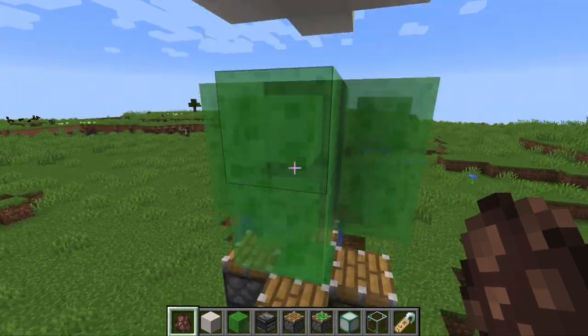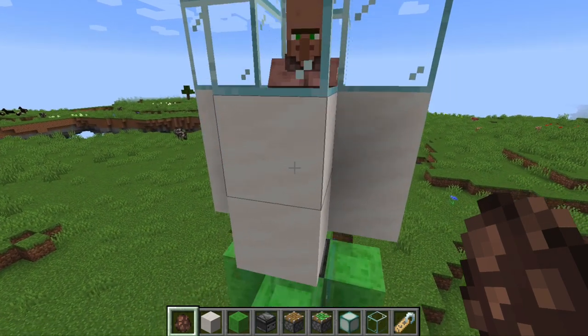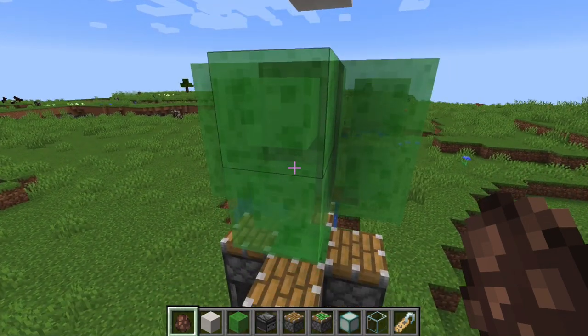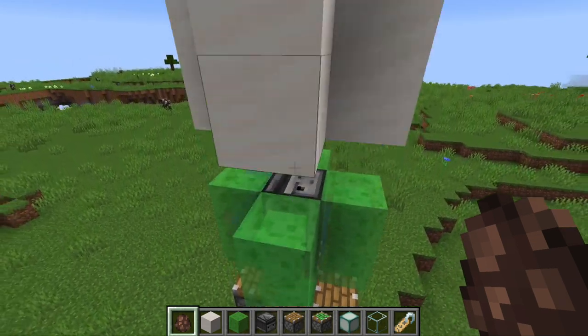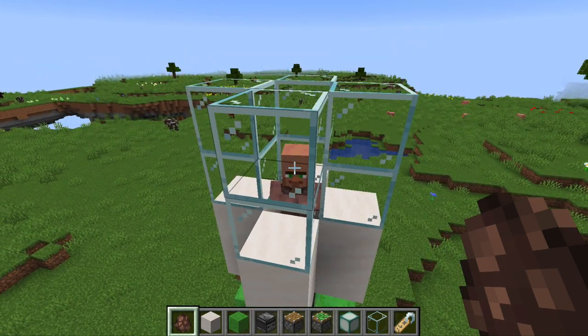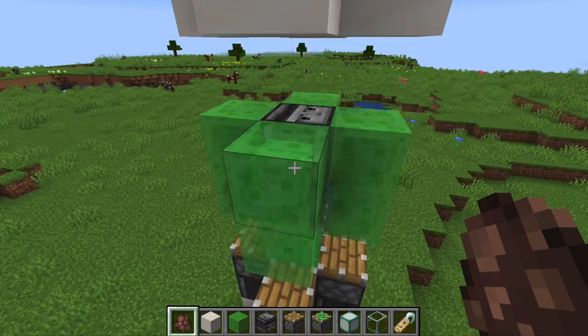We're going to show you what your rocket's like. Those two down there are mechanical parts and the top part is the capsule part where you'll be staying. Now let's launch our friend Mika up there.